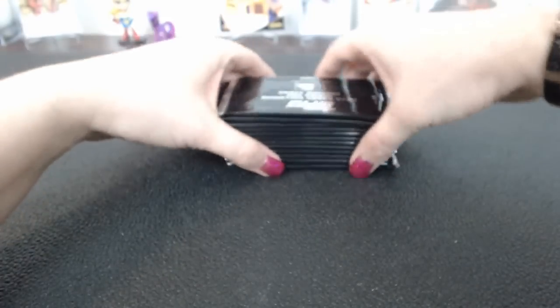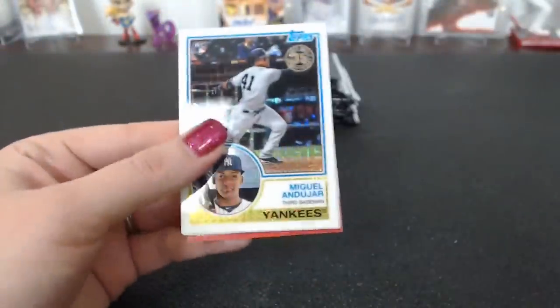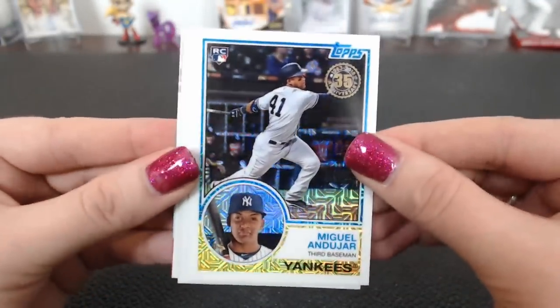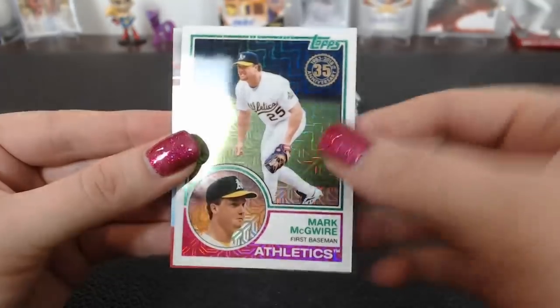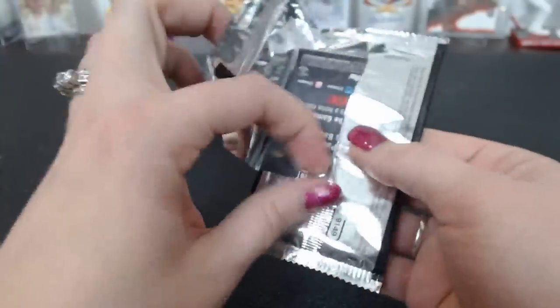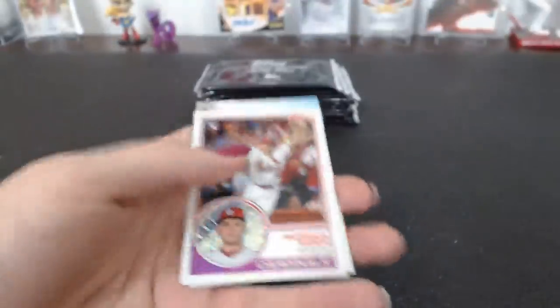Alright, go ahead and do the silver packs. There's a Yankees card and a Hoskins — great start. And a Kershaw. And McGuire. Those are cool. Some good ones there. Not bad at all. The back card is just an advertisement — it's not really a card.